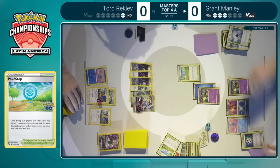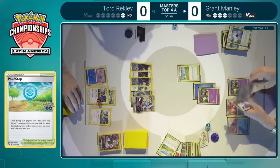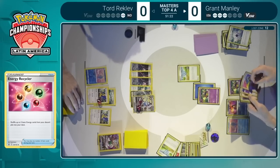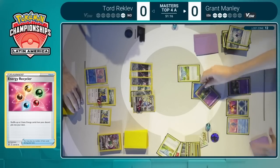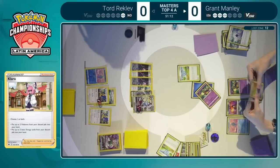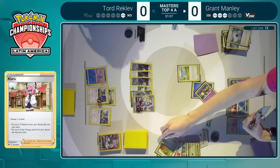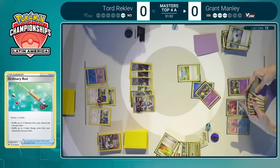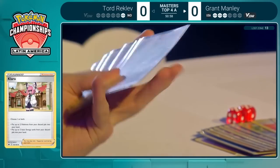And that is a nice find with the Energy Recycler. Maybe there's something to do here, putting energies back, powering up your Pokemon, but without the Ordinary Rod to recover the Raikou, I don't see how Grant can pull this off — and he finds the Ordinary Rod off of the Flower Selecting. So if Tord didn't have a way to get the Radiant Charizard, or didn't have an Aurora Energy available because there are three in play, then perhaps Grant can run with this game.